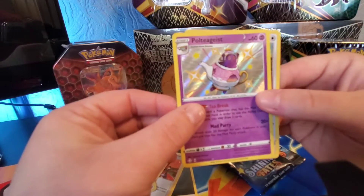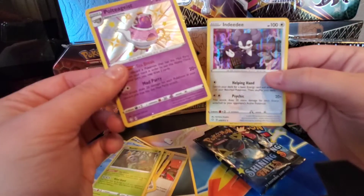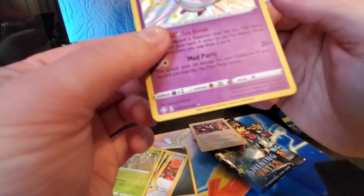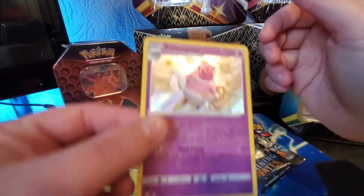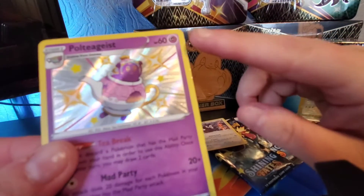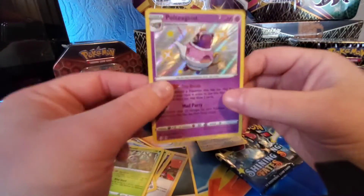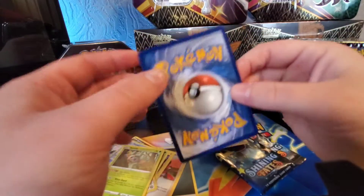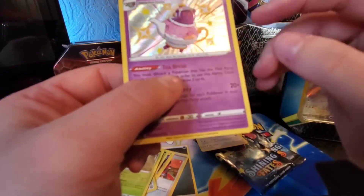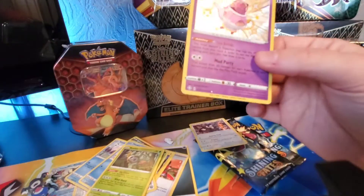Oh, what a great first pack — Poltergeist! My first shiny — that's a great first pack. The rare is Indeedee holo. Some terrible print there though — lines, don't know if you can see it, it's hard to see. Lines all the way down there, that's quite bad. Looks right on the back, but on the front there's a shiny mark all the way down. Still, it's a nice pull.